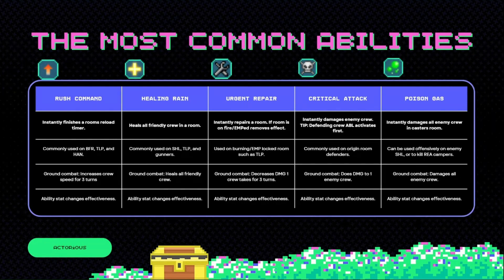Next up, Healing Rain. Heals all friendly crew in a room. It's commonly used on shield, teleport, and gunners. In ground combat, it just heals all friendly crew — very similar to how it works in ship battles.